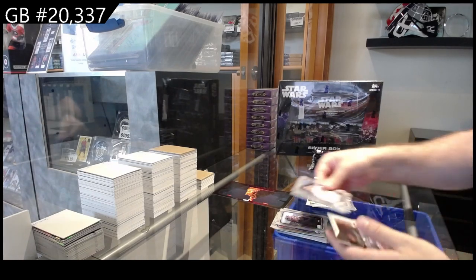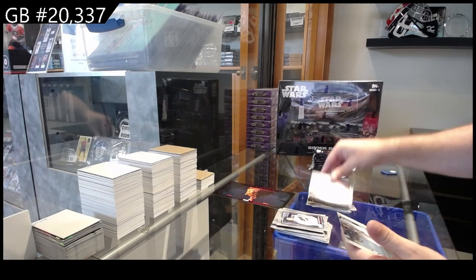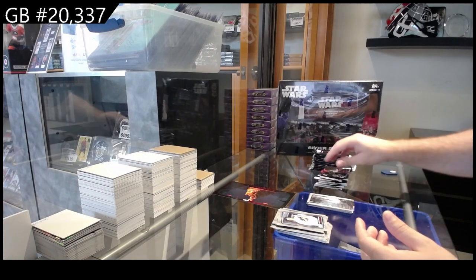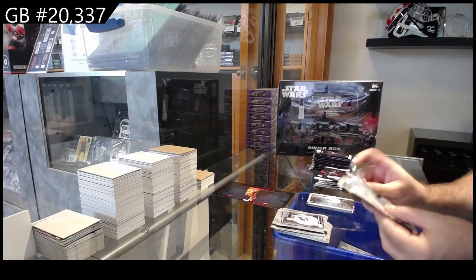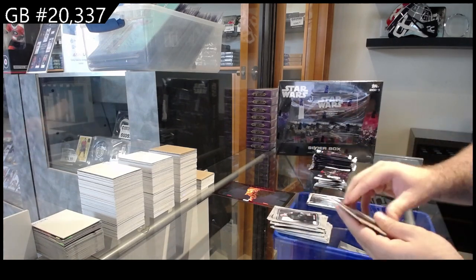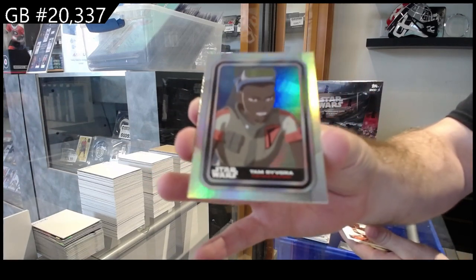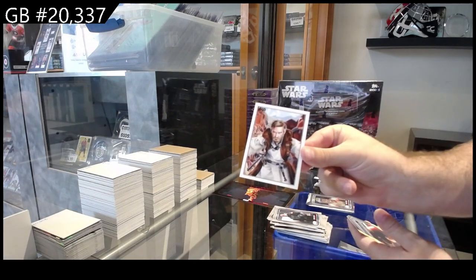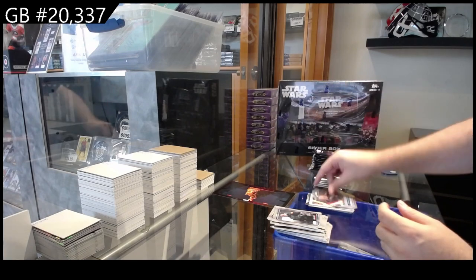We've got a clashes of Tano and Elsbeth, and we've got a Dagobah — I thought Dagobah was something else, I thought it was a ship. We've got a rainbow of Rhyvora, a cover art, and a Count Dooku die cut.